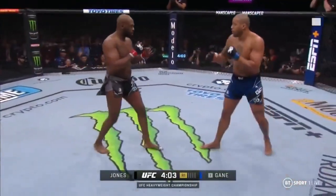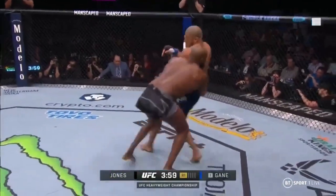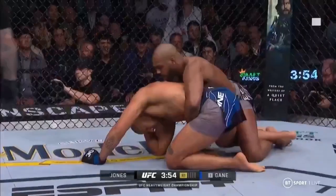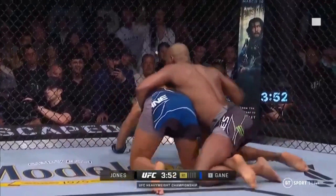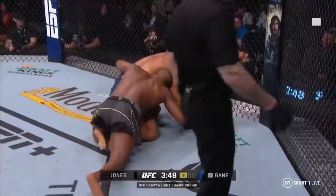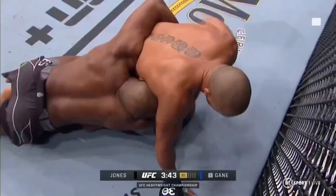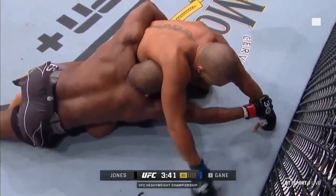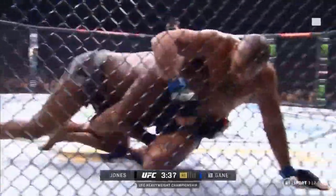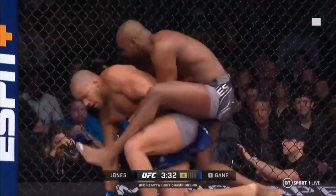Jones has said all week he's still moving like a light heavyweight. Jones has got the clinch and gets him down immediately — that is absolutely huge. About a minute in, Jones is able to get Gane to the canvas. Jones trying to keep his weight back on the hips of Ciryl Gane, attacking the hips to try to flatten him out.